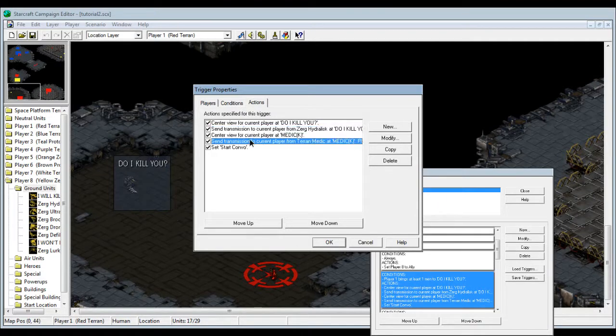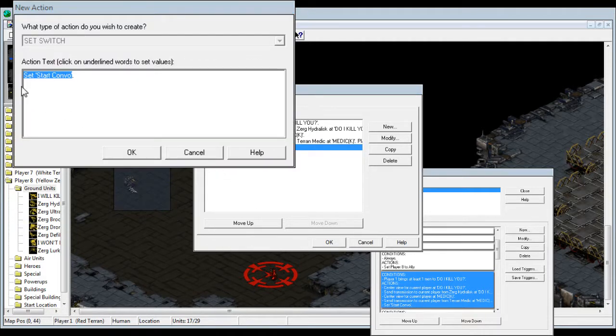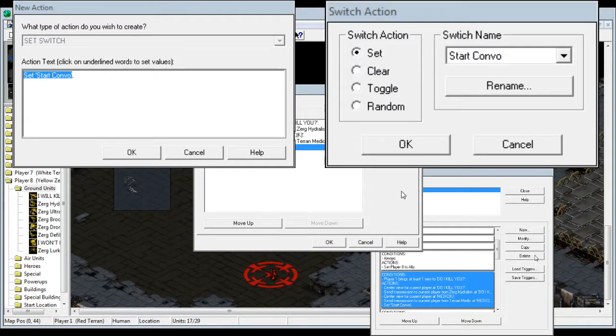Then it's gonna move the game screen to this location called medic and the medic's gonna say something - but what's important is this: the 'set start combo' thing. So I'm gonna click this - that's under the set switch trigger. Once you click that it's gonna have this big box and we can see all these options. We're not gonna talk about other functions like random or toggle. I renamed this switch as 'start combo' because by default switches are named switch 1, 2, 3, 4, 5.